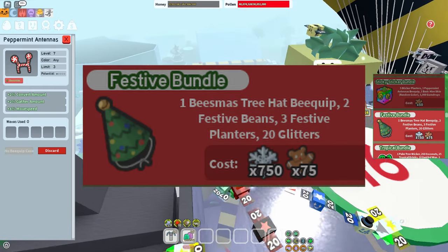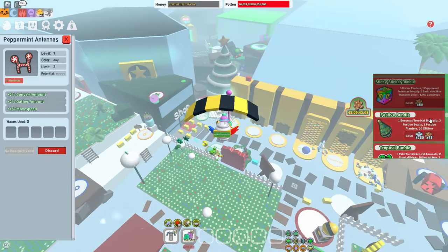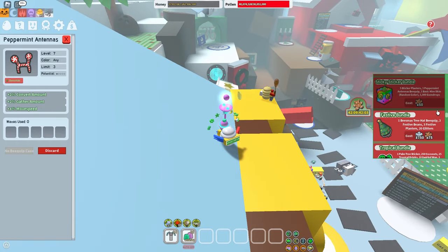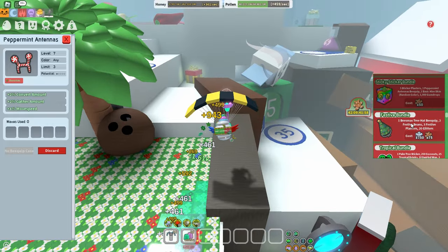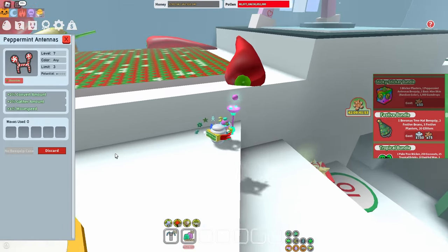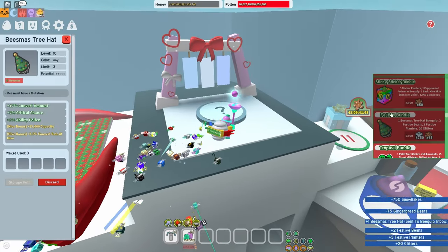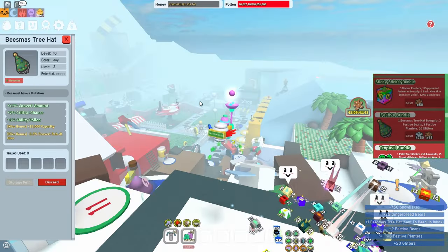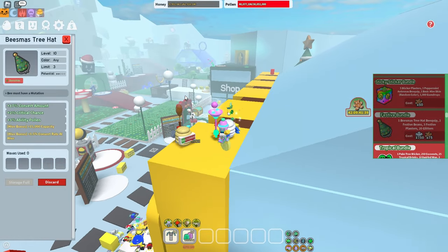Moving on to the Festive Bundle — this one is honestly pretty hard to say, since 75 gingerbread is a decent amount. You get 2 festive beans and 3 festive planters. If you boost a lot, I'd definitely recommend it. But if you're a mid-game player, I'd rethink buying this. You can also get the bee clip, which is pretty decent, but just not worth it for 75 gingerbread.